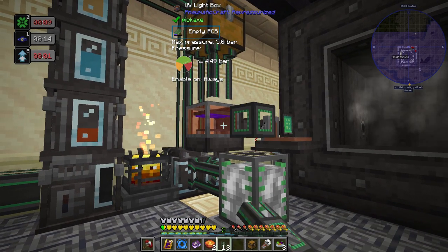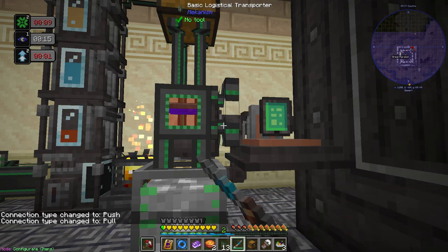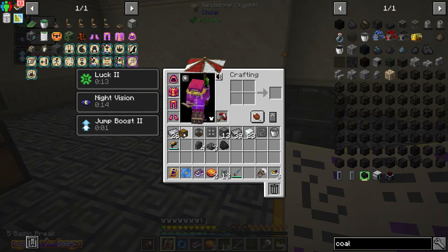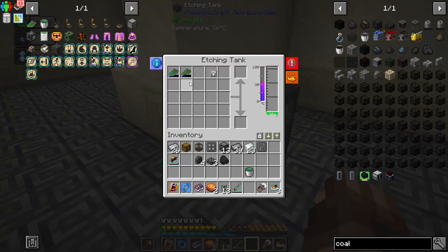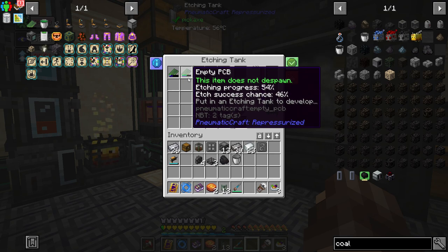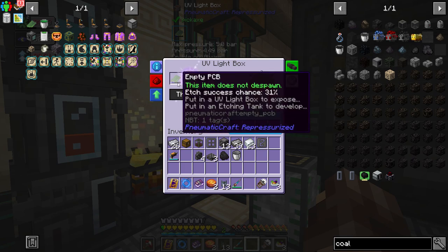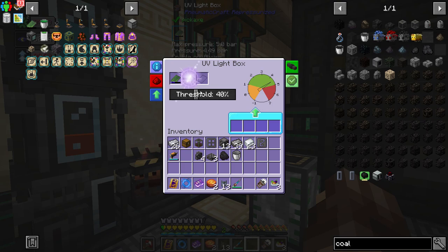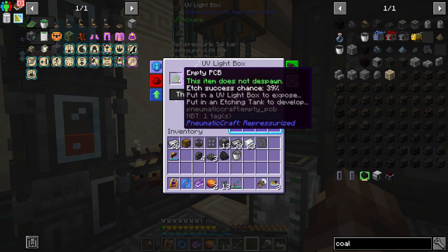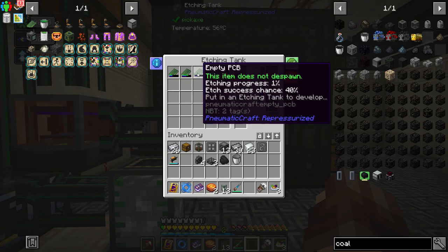You can speed it up with heat — over 50 degrees. About 30 percent it drops; the first 10 percent it zooms. Let me pull the etching acid out, move this over so it can just feed them over. Hopefully we'll get some PCBs — some will fail but at 40 percent it's pretty good odds. These are all newer features; used to you'd throw in one PCB at a time.